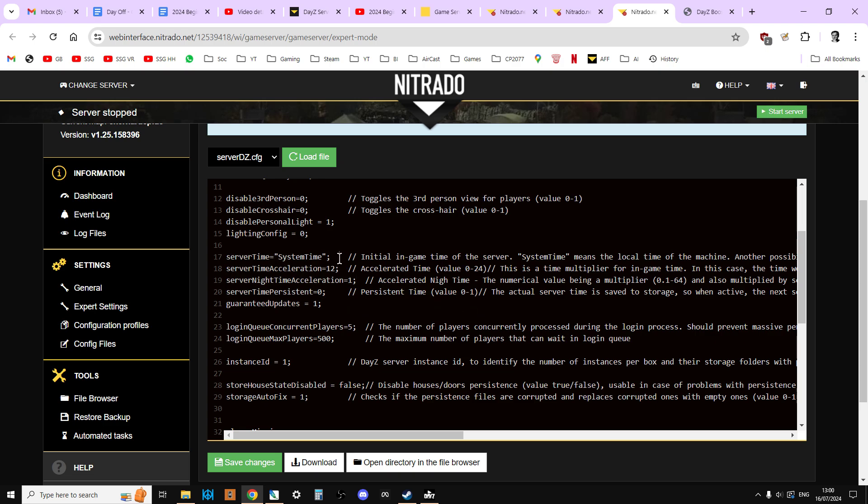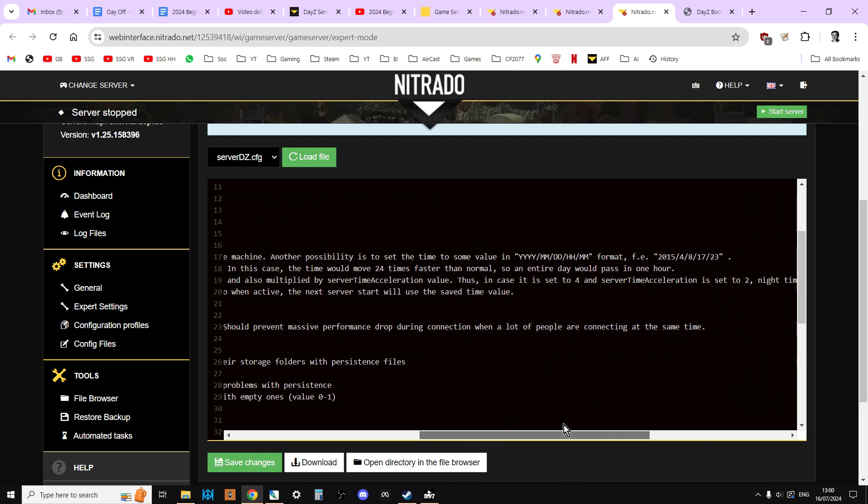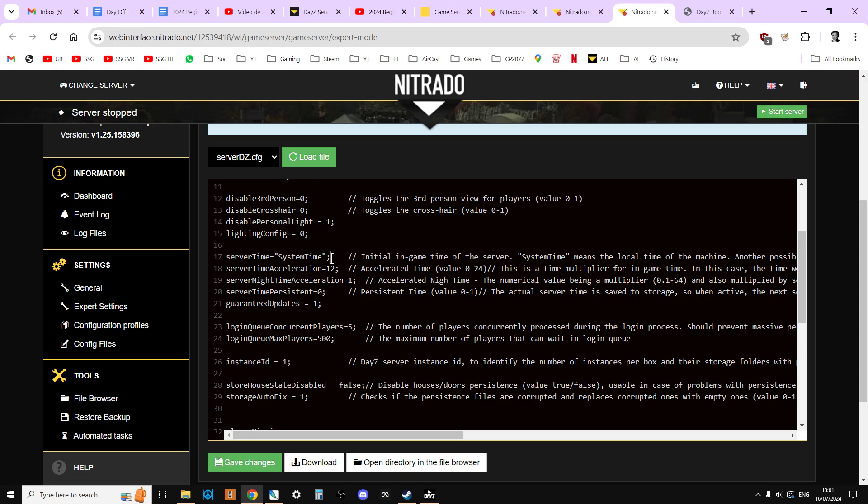The first one is serverTime, and the entry can either be 'systemTime' or it can be a specific year and date in this format: full year, month, day, hour, hour, minute, minute. What this sets is when your server does a restart — we're going to be covering restarts in a video pretty soon — what time does it start at?